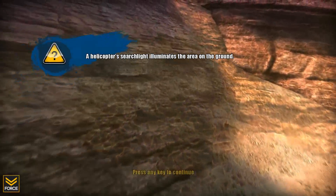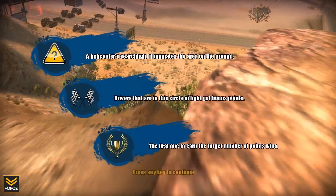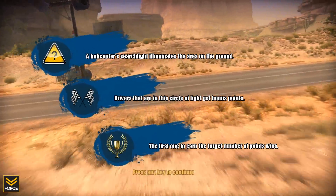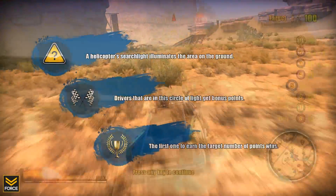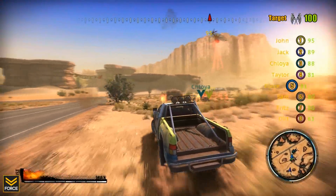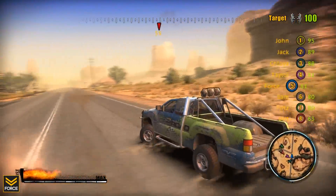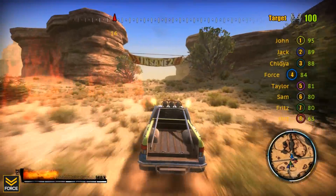The second game mode is known as Pursuit. In this mode, a helicopter searchlight illuminates an area on the ground. You must stay within that illuminated area to score points, and the first person to reach the target amount of points wins the round. The helicopter does have a set path for each individual track, and you must simply learn that path in order to best set yourself up for scoring the maximum amount of points.